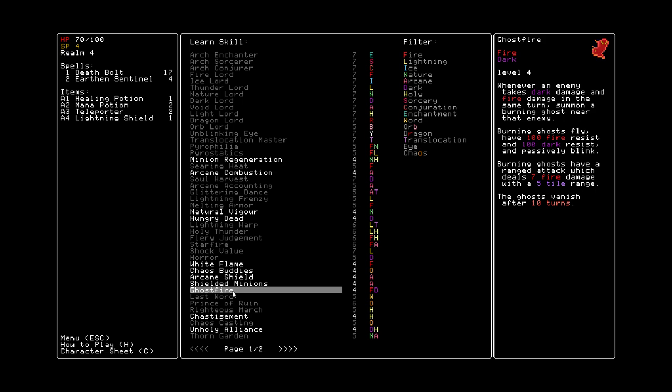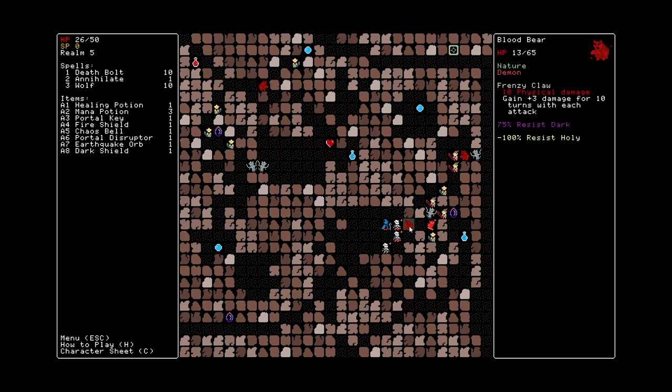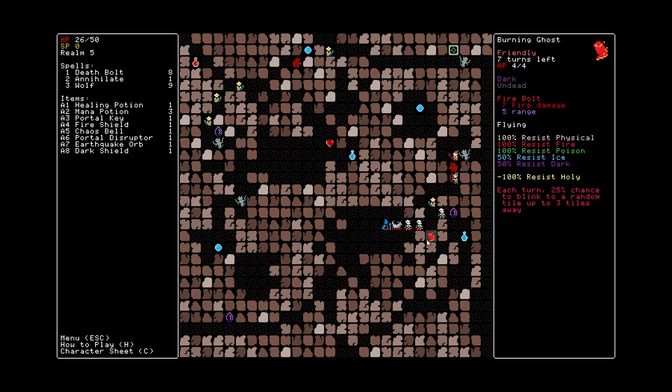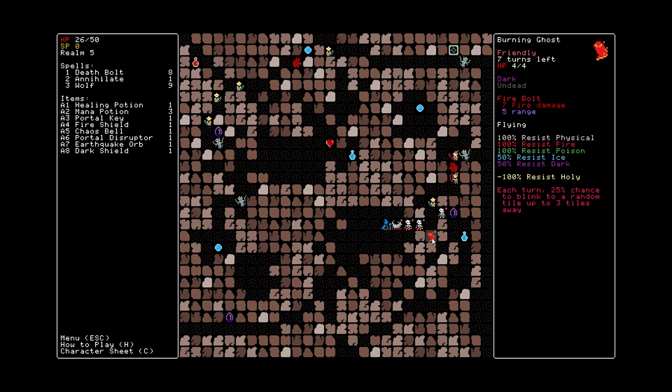The other skill that spawns undead is called Ghost Fire. Whenever an enemy takes both fire damage and dark damage in the same turn, a flaming ghost will appear. Flaming ghosts have 100 fire and 100 dark resistance. They can blink around like standard ghosts but their attack is much better — a fiery ranged attack that deals 7 fire damage. They expire after 10 turns.